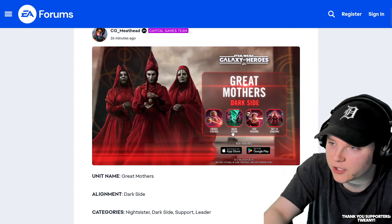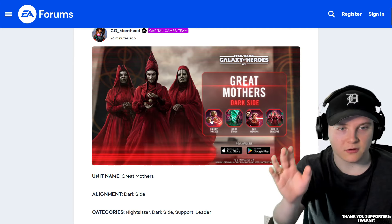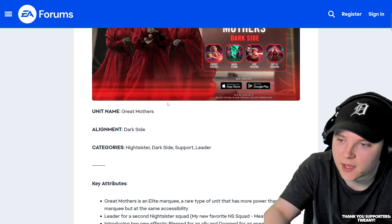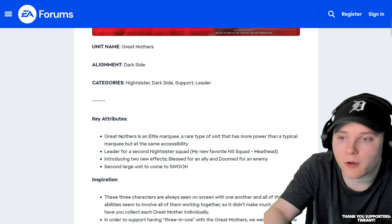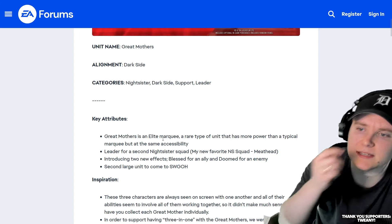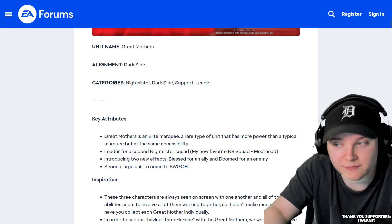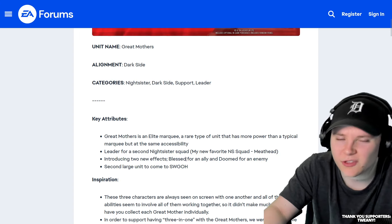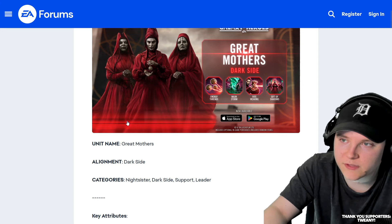Now let's get into it. So Energy Threads, Magic Storm, Fate Weaving, Gift of Shadows. I see two abilities here with those little probe things that popped up for like three seconds in Ahsoka, so that'll still be interesting to see what they can do with these abilities. Nice — Sister Dark Side Support Leader, that's pretty obvious. Elite Marquee, Rare Type — oh they're a Marquee. A Rare Type of unit that has more power than a typical Marquee but at the same accessibility. Interesting. Introducing two new effects: Blessed for an ally and Doomed for an enemy. They're adding a lot of new effects with these Ahsoka Marquees, and this is the second large unit like Jabba to come to Galaxy of Heroes, so all three of these will be deployed at once.